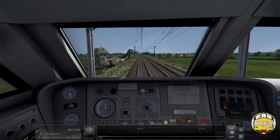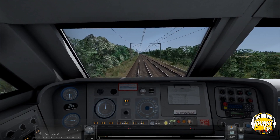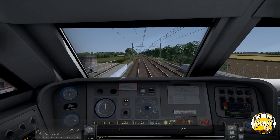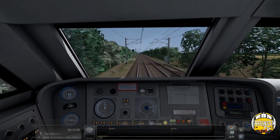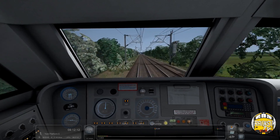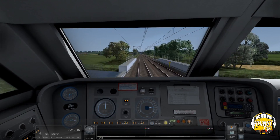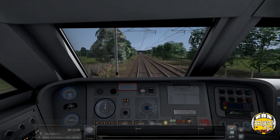We're now heading up on a raised embankment towards Templehurst Junction, where the line to Selby and Hull diverges off to the right. This is the original East Coast Main Line. The East Coast Main Line as we know it today isn't how it always was - in the past it went straight on at Templehurst to Selby and into York via the route from Selby East. There was no line to the left that we would take.